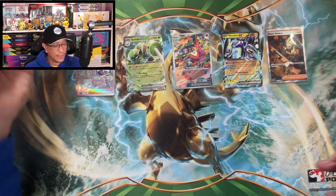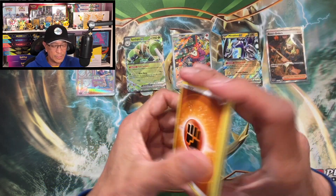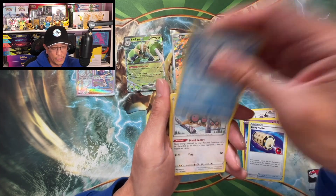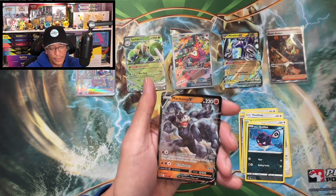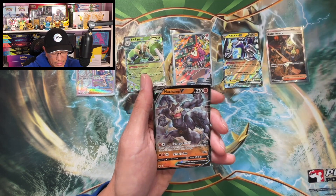But that is it — sometimes duds, sometimes bangers. Fighting energy, Purugly, Oxy energy, Loto, Oshawott, Hoothoot, Kricketot, Stantler, Qwilfish, Gallade reverse holo — oh, there it is! We got a Machamp V card! There you go, that's the hit!